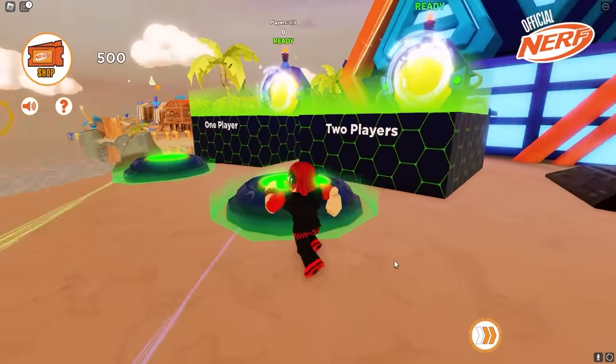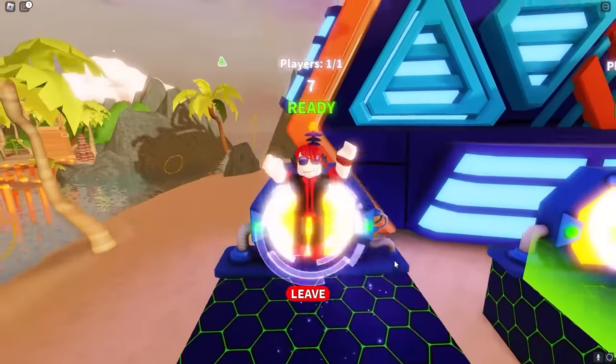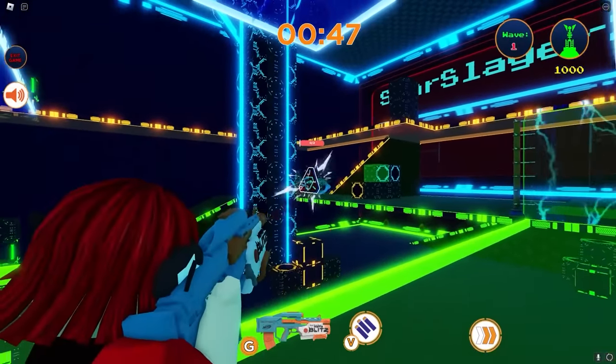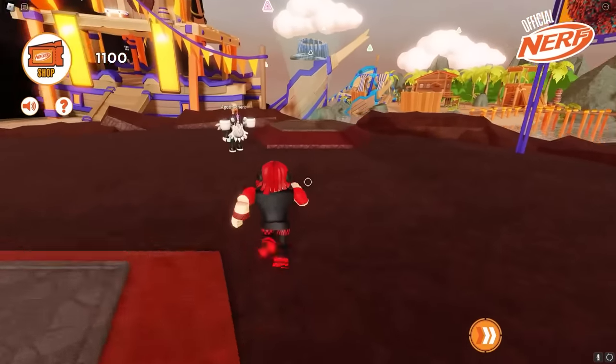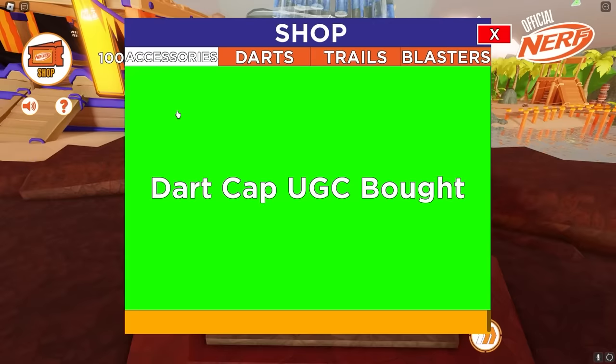Next, go to the left of the free item and you can find the single player mini game. You only have to play this till round five and it's pretty easy to do. Once you are on round five, wait till you get your points by failing, and then exit the game - the exit is just to the left side of your screen. Go back to spawn and go to the shop there to get the free item.